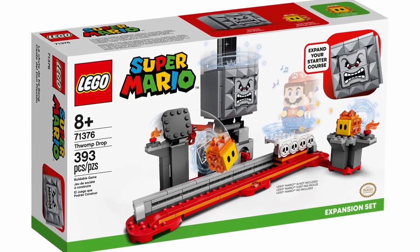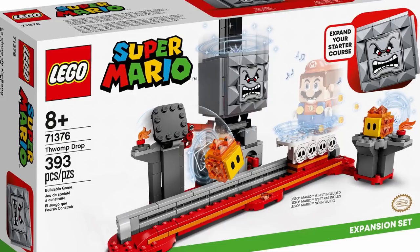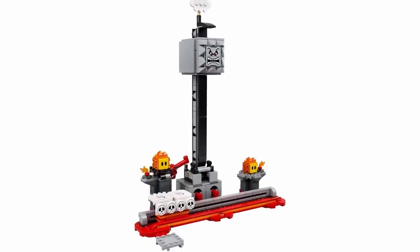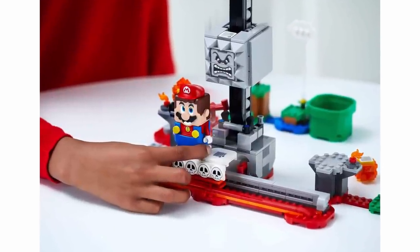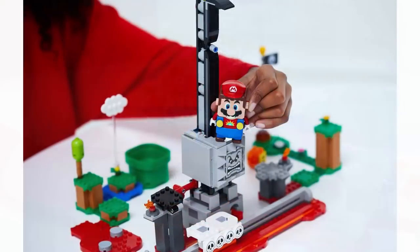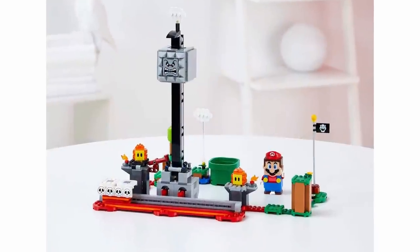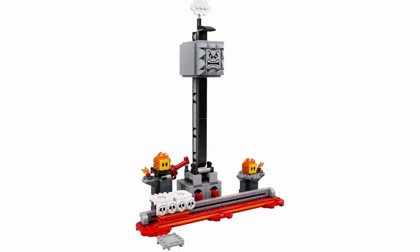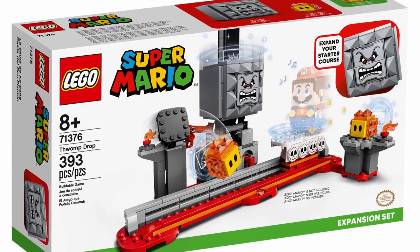Next up, we've got the Thwomp Drop, set number 71376. It will include 393 pieces and retail for $39.99 in the U.S. and $49.99 in Canada. This set includes a Thwomp and two Pitabo characters, which look really cute — I absolutely love their faces with just their eyes. I really like the feature here, even though it's a fairly straightforward course where you just kind of avoid the Thwomp dropping on you. I still think that's a really cool feature, and you can definitely expand upon this one as well. It's a good set with a fairly reasonable price for the piece count. My favorite part is the design of the Thwomp, and I think overall it has a really cool design.